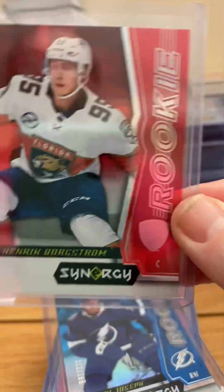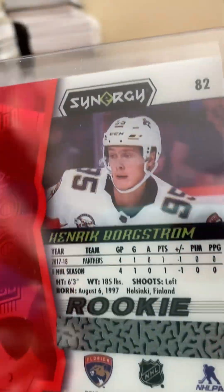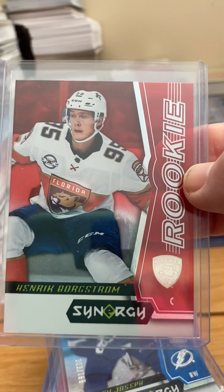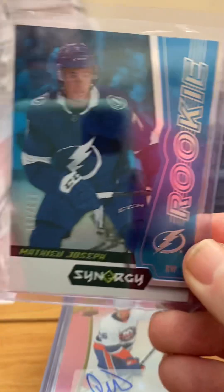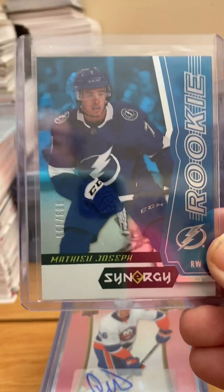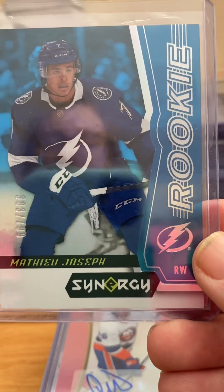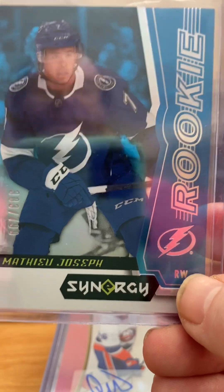Next we have Synergy, another newer product. They have a scratch on the back for a lot of these rookies — unscratched I prefer for collecting. But the base rookies are not worth very much, and if you get a numbered parallel, again not that popular, not worth that much. It's up to you whether you like them or not — I kind of like them, but they're definitely not worth putting too much money into.